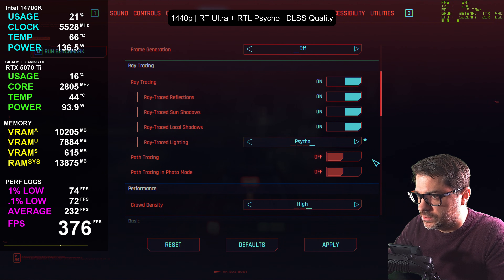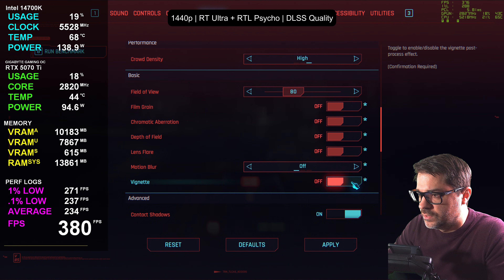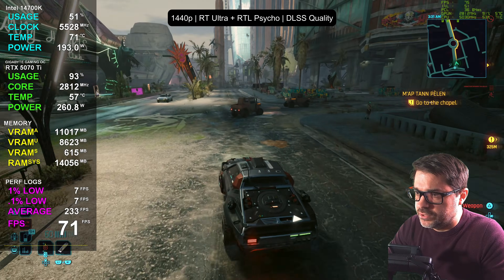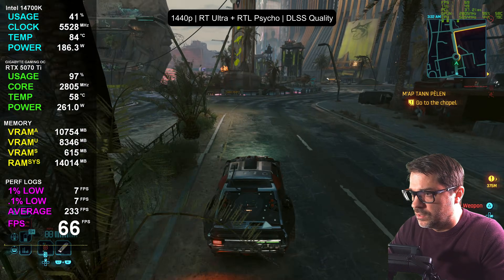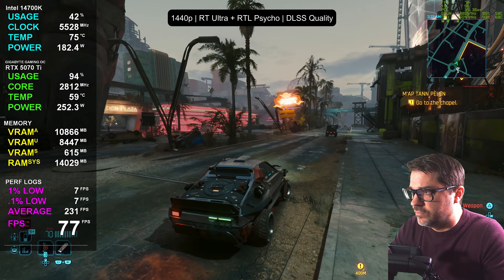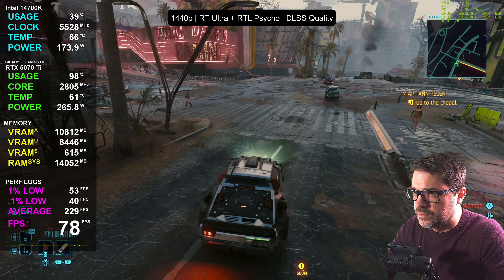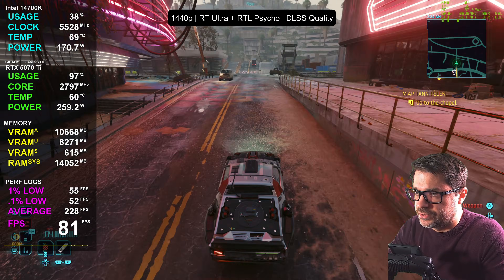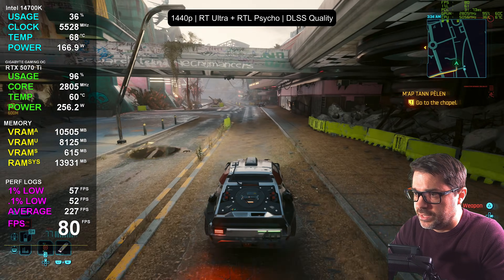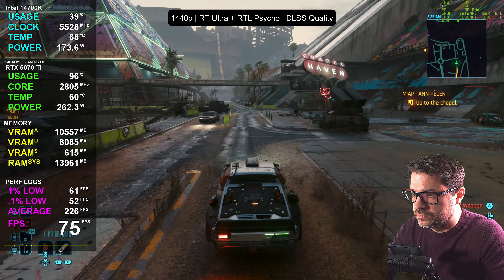Before moving on, let's switch ray trace lighting over to psycho — this is the highest level of ray tracing you can run without going to path tracing. Quality DLSS still gives you a nice playable frame rate in the mid-seventies, and PCL is at 35 milliseconds. Very responsive and a super easy, nice way to play. It looks insanely good — you keep performance really high and upscaling doesn't have to be as aggressive, but it still looks extremely good.